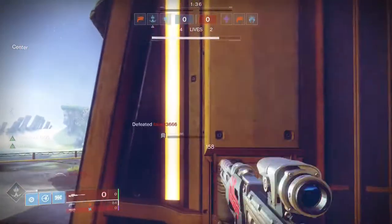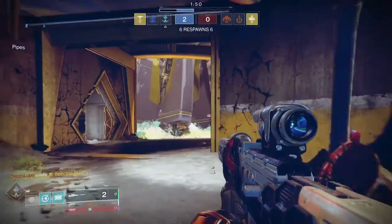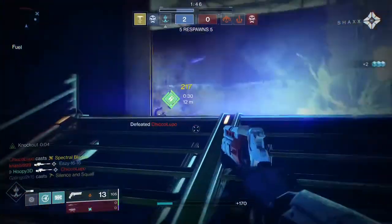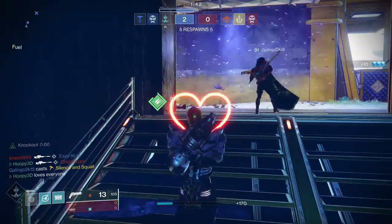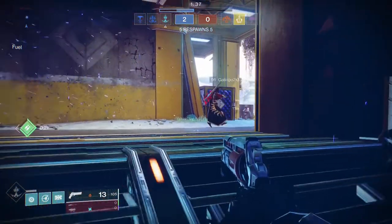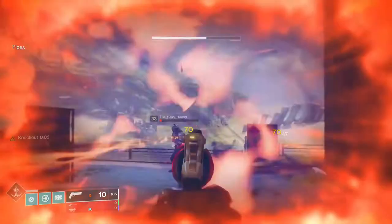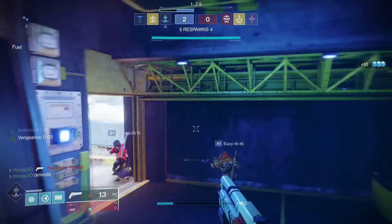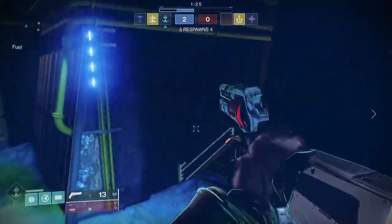Aim assist prioritizes targets that are closer to you. You may have been in PvP going to shoot someone in the distance when someone jumps in front of you closer and drags your sights off target, making you miss. That can be annoying, but without aim assist you really wouldn't be able to hit hardly anything.